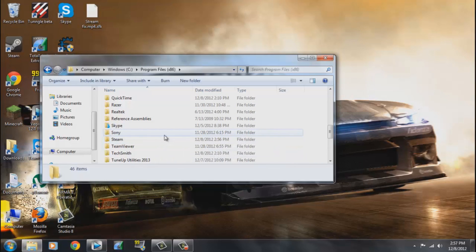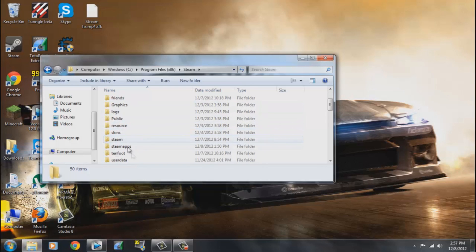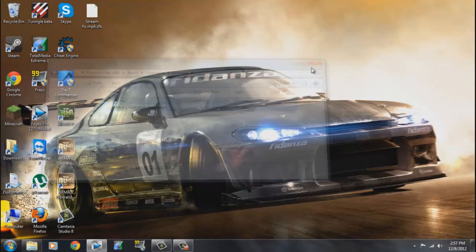I had to redownload this like 16 times, and I had an ArmA 2 folder there the last time I tried this and getting rid of it helped. Next, scroll down to Steam, then SteamApps, then Common — and you should have those two folders in there. Trash them, throw them away, you don't need those either.